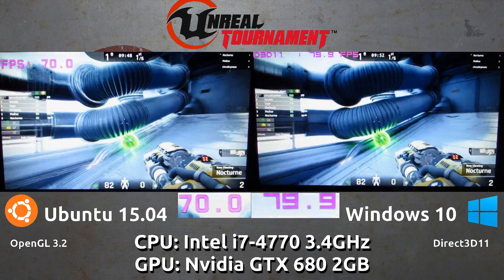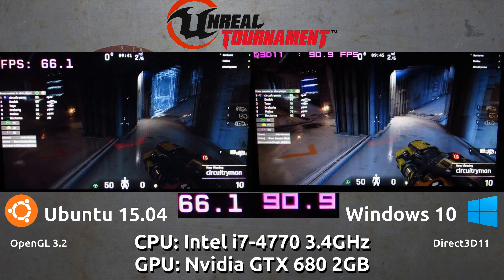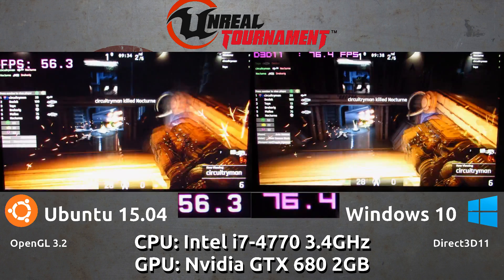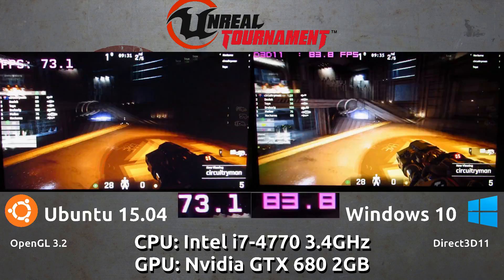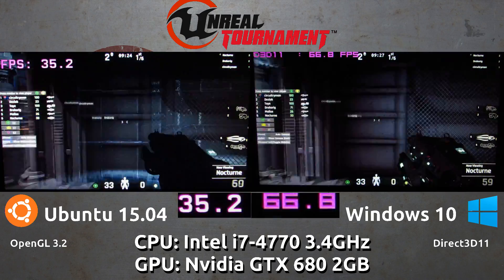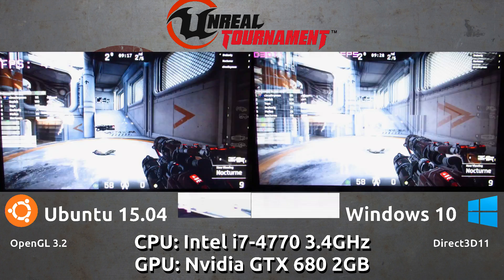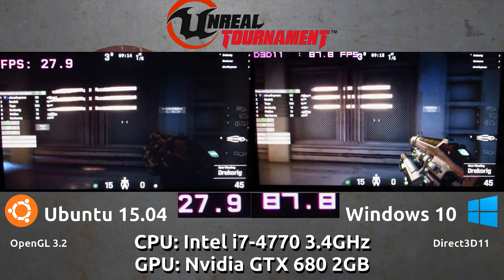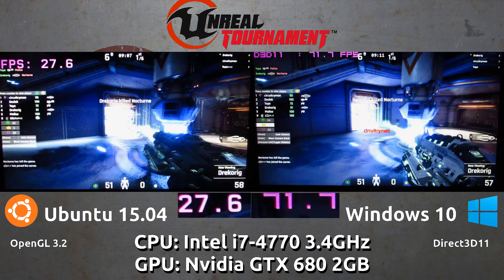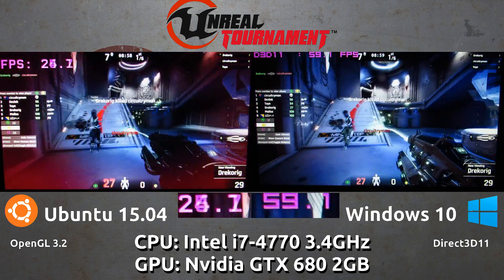In the side-by-side comparison, Ubuntu 15.04 is on the left running the default OpenGL 3.2 configuration, and Windows 10 is on the right running Direct3D 11. At the beginning the frame rates are pretty evenly matched with only about 10 to 20 frames per second difference. But further into the match something is getting leaked and not cleaned up on the Linux side — you can see it drop quite significantly, more than halfway down compared to Windows. You'll also notice texture issues which don't appear in the Windows version, despite both builds being released at the same time on the same version of Unreal.